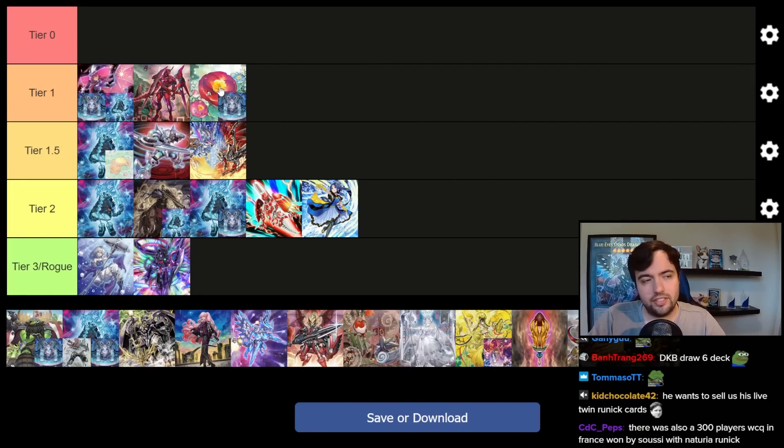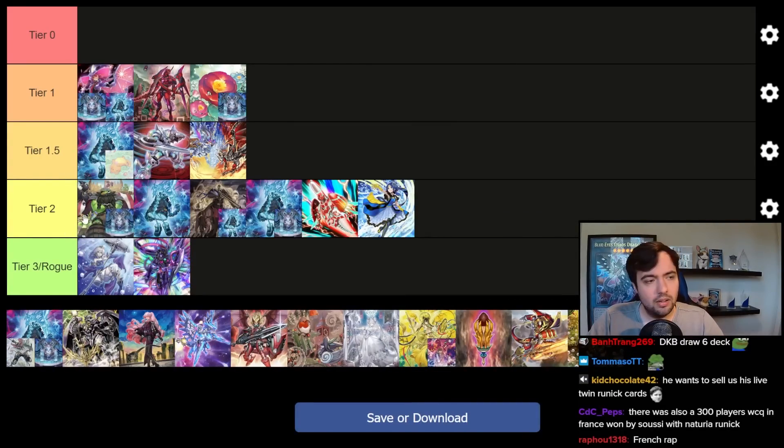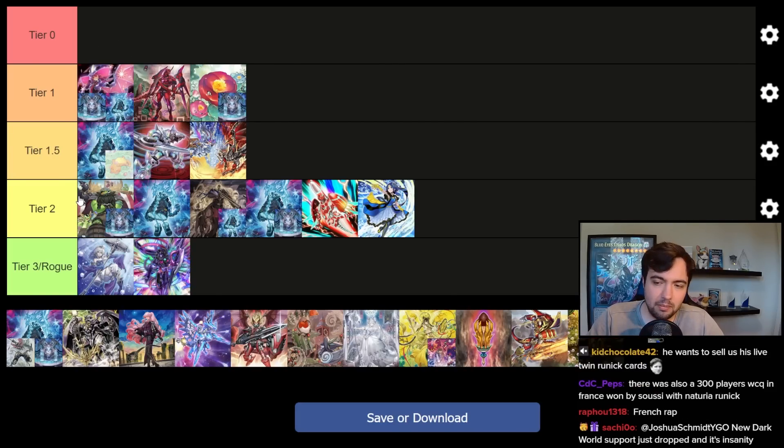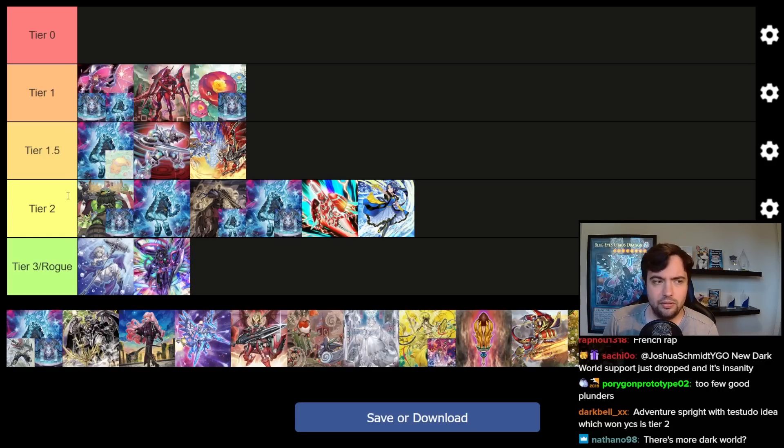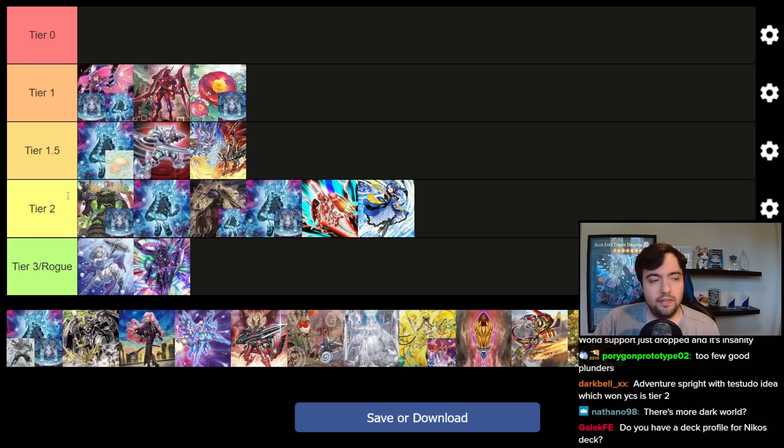Naturia Runic is also very strong, but I think the deck suffers a little too much against Arise-Heart to be my choice for a tournament. Still, I think it's a good deck. Plunder Runic I think is a fine deck, but it pales in comparison to the other Runic variants, which is why I'm putting it lower. It's a legit deck — I tried it — but it doesn't quite make the jump to the level of the other Runic decks. The core problem is you play a lot of Plunder names, but you really only want to draw the tuners. The ratios aren't efficient because you can only play six tuners, and the other ones you need multiples of for the grind game but don't want to see without a tuner alongside them.